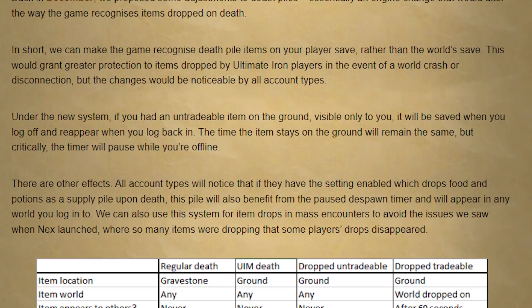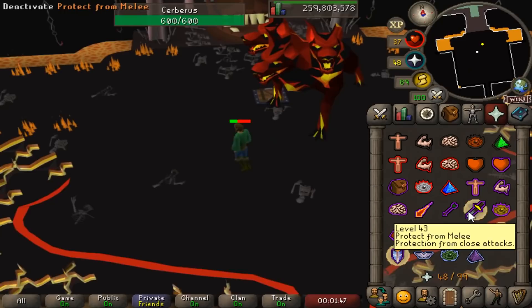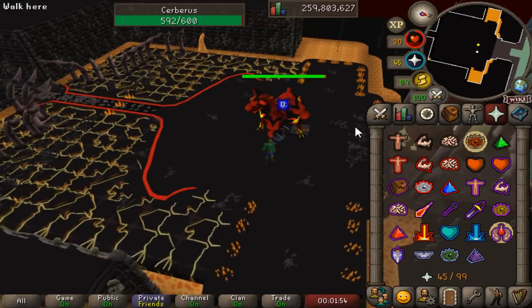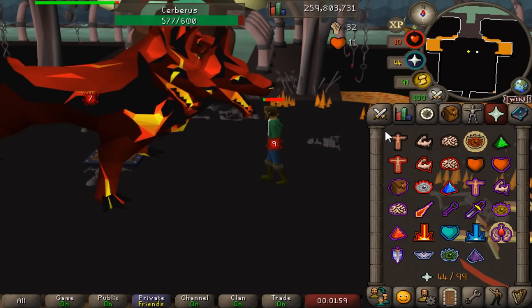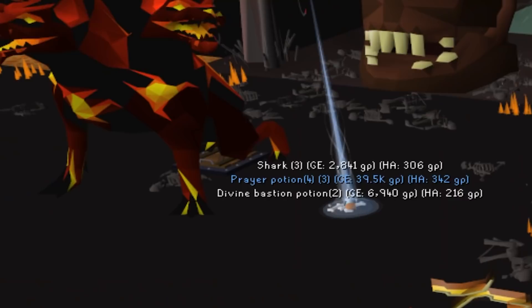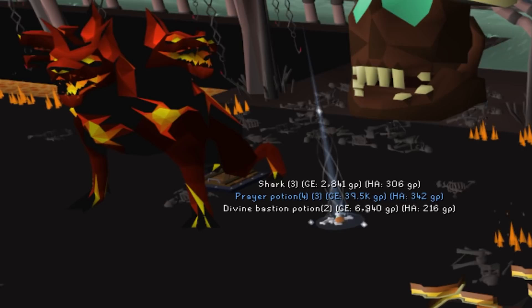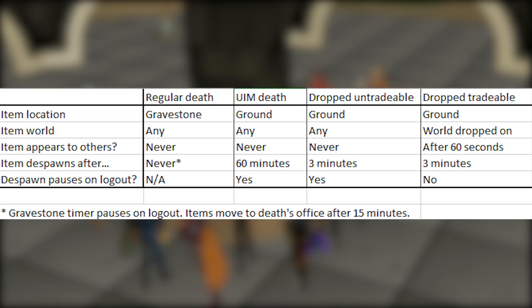Back in December, Jagex proposed some changes to how death piles work in Old School. This would be a fairly significant engine change that would alter the way the game recognizes items dropped on death, and would have a pretty large effect on Ultimate Iron Man but would affect other game modes as well. Currently when you die, all the item information is saved to the world — which means if you hop to another world, the server restarts, or some other technical difficulty occurs, those items are going to be wiped. What this update does is instead of saving it to the world, they would save death pile information to your player, meaning every player would have a unique death pile saved to them.